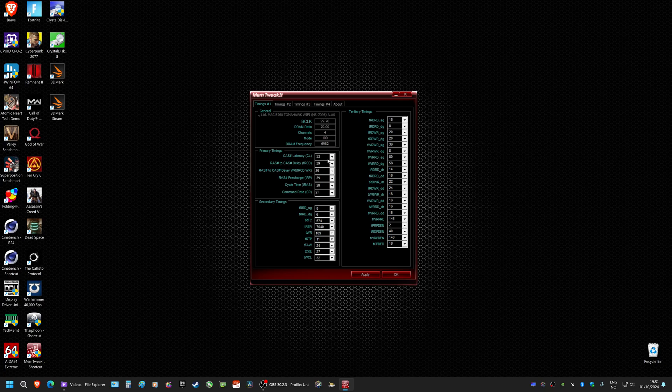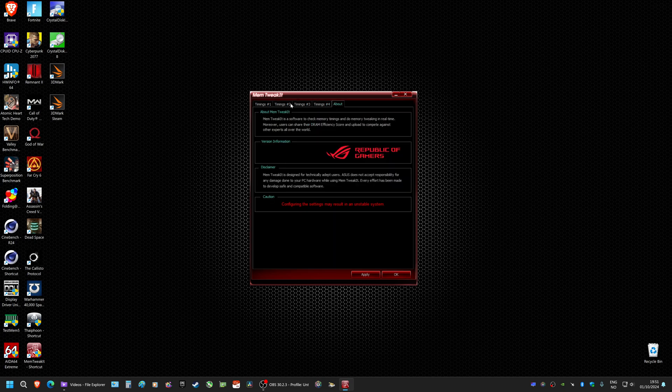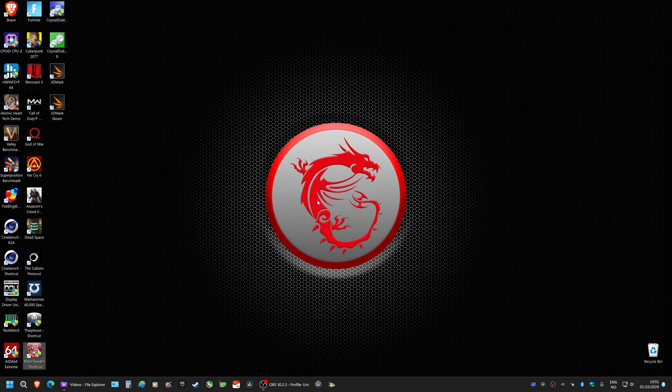By the way, if you're wondering what timings I'm using on the Intel platform, the kit is a 7200 mega transfers per second kit. The timings are pretty loose out of the box when you enable the XMP profile. I'm running my own timings at 7000 mega transfers per second, which turns out to be a lot faster if you tighten up the timings. This works really well for me, so if you want to copy these settings and try them yourself, you're more than welcome to.